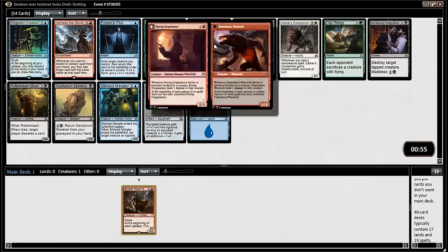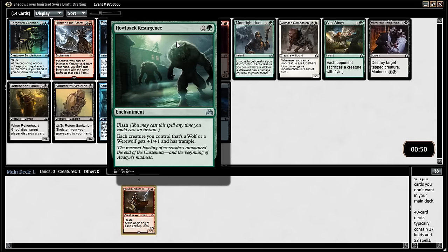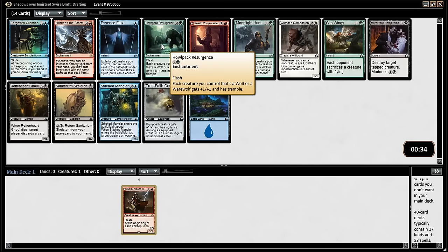What's really good? Kessig Forgemaster. Yeah. Or Howlpack Surgeons. Now these two cards are both good individually and they're also the same color. We can also easily wheel one of these two rather good wolf cards. I don't know about easily wheel — we did just pass the two-drop. The two-drop is one of the better werewolves, just very quietly.